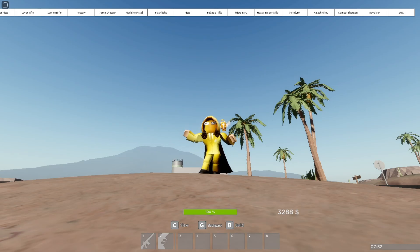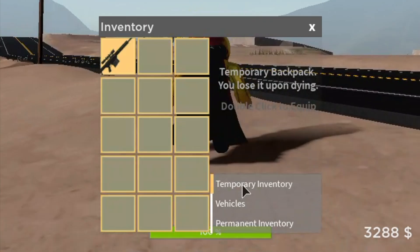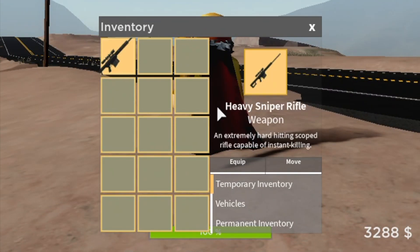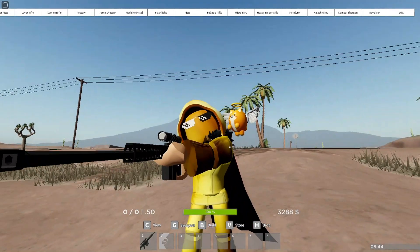And now, the moment we have all been waiting for. I will be going over the heavy sniper rifle. As you can see, the heavy sniper rifle does a huge amount of damage and is an instant kill when you get a headshot. Here is how it looks.